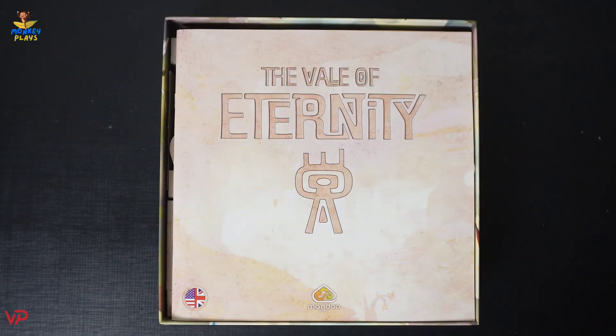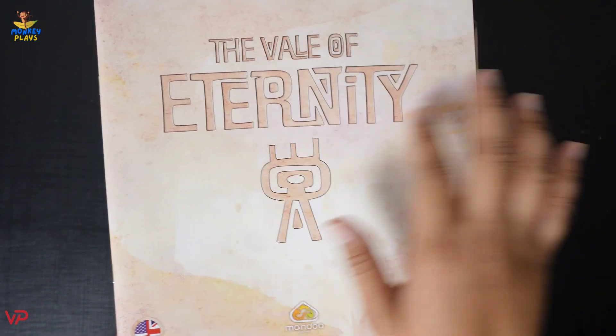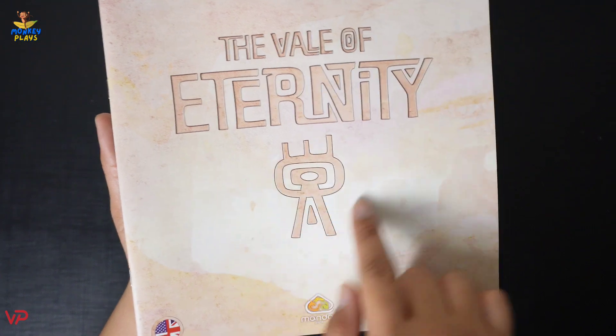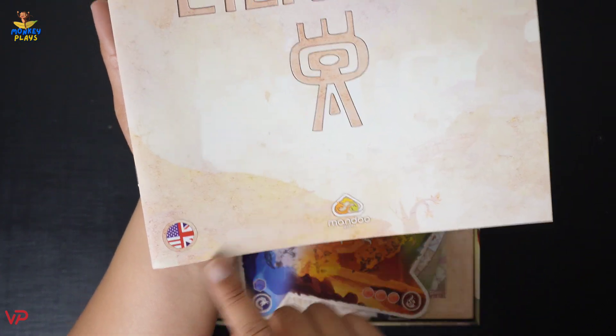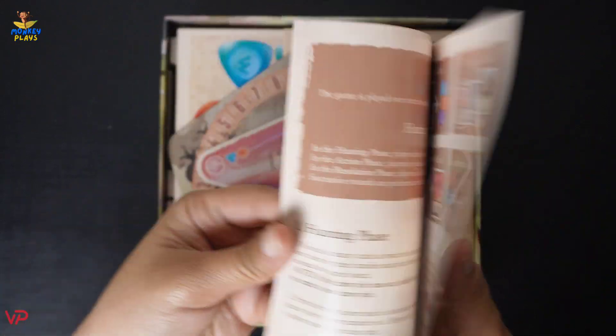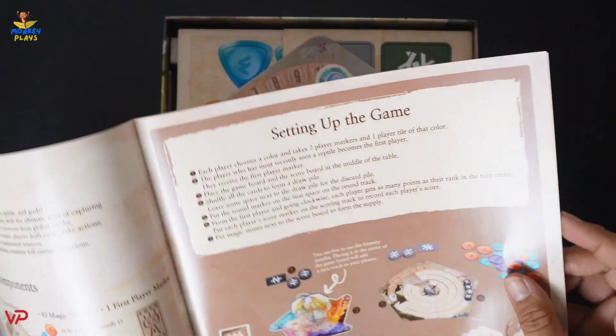So the first thing we have here is this rulebook for The Veil of Eternity. The design is fairly plain — we have a symbol on the front. At the back we have the card effects, the list of components, setting up the game, and so on.